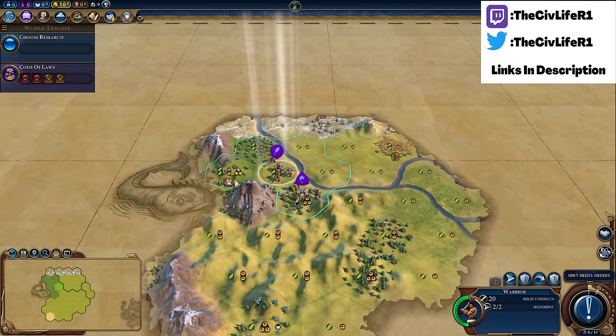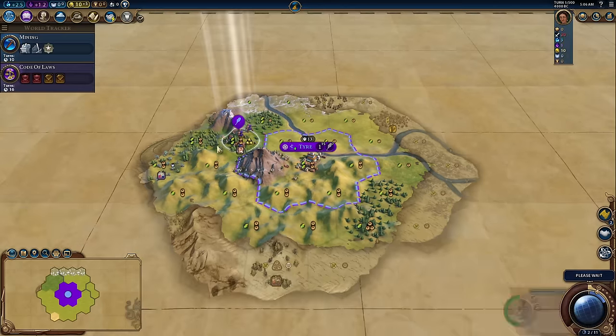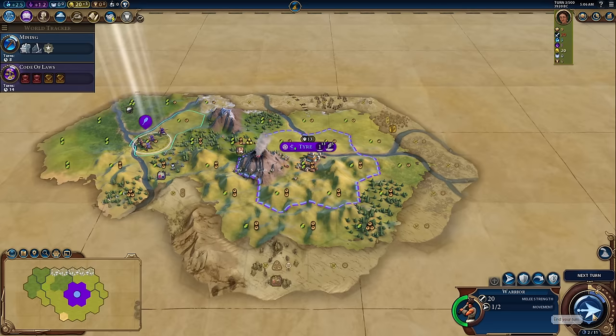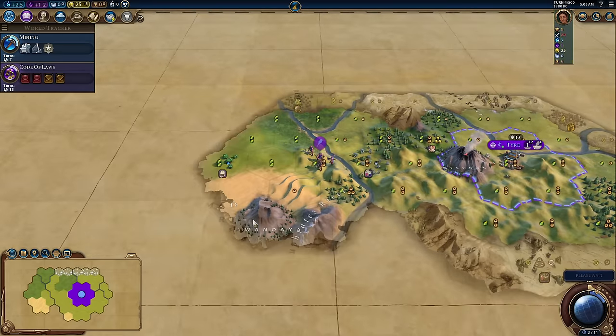Welcome back to a brand new Civ 6 video. Hope you're all having fantastic days. One of the most important things in Civ 6 is learning where to settle cities, learning how to settle them, and especially learning not to get yourself locked off by the enemy AI who decided to launch five cities right beside your capital.